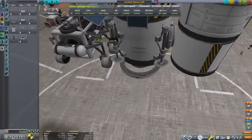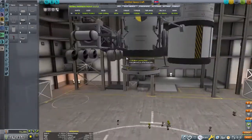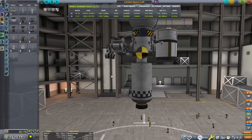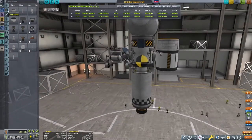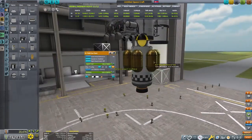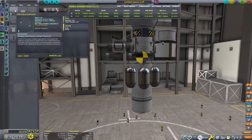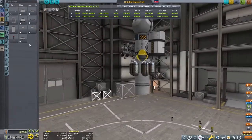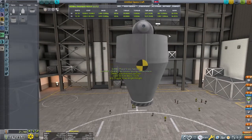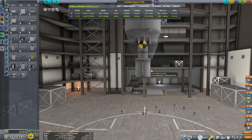Next, we're going to build a transfer stage using a Terrier engine — this has got way more delta-v than we're going to need, but I hope to do some biome hopping on Minmus, which means we'll land and do some short sub-orbital hops to pick up more science. We'll end up getting a lot of science off this mission just by hitting several biomes. Below that, I'm going to build a fairing just to keep this all contained, as it's going to be an aerodynamic mess if left open.